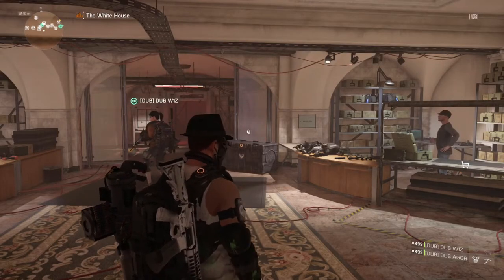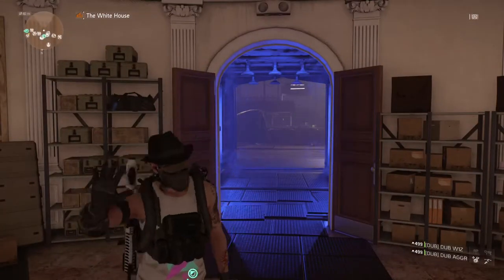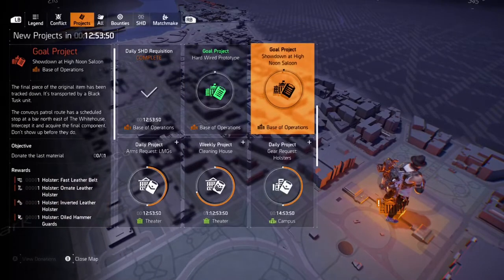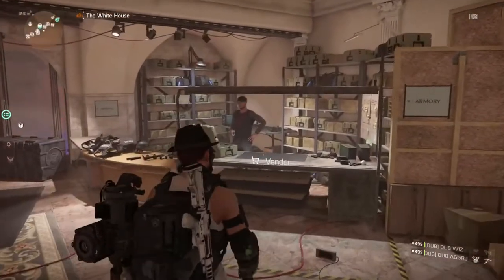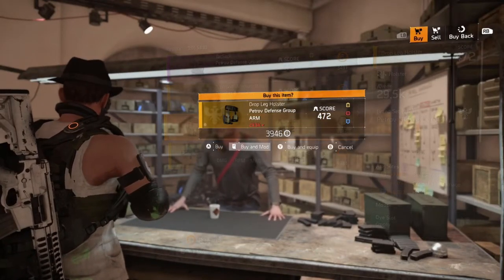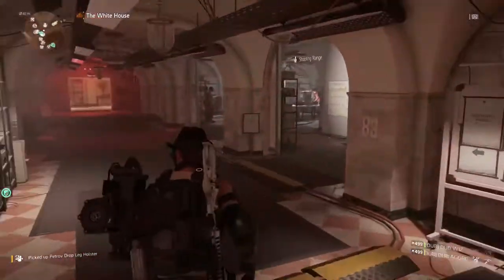Hello agents, it's Wop once again for the third and final part of the exotic holster guide. There are a few things you need to know about this part. First, you need one component — I'll show you the location in a minute. You'll also need two other holsters. One of them you can purchase from the vendor at the base of operations as soon as you walk in the front door, which is the Petroff holster.